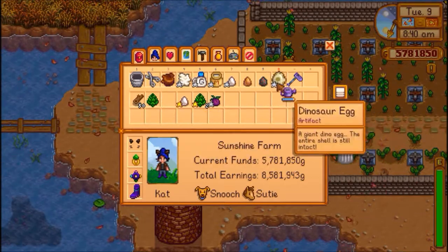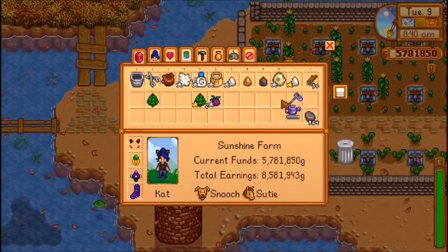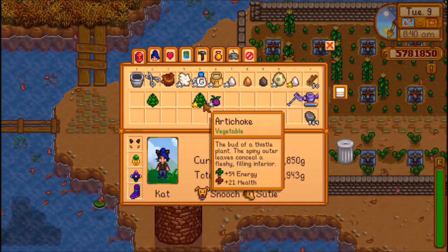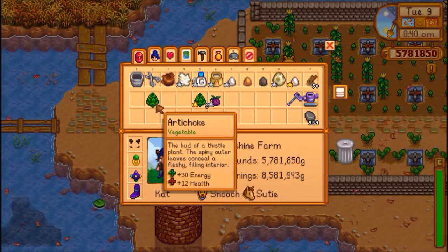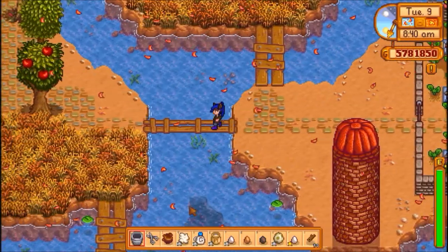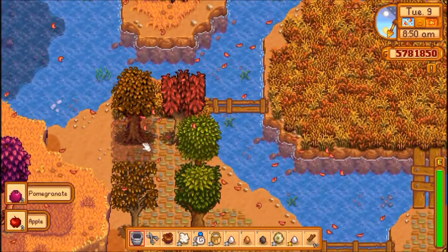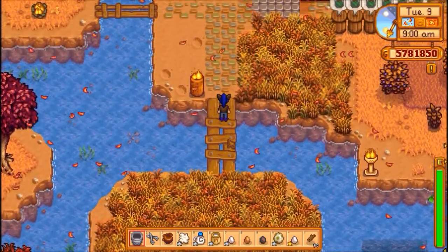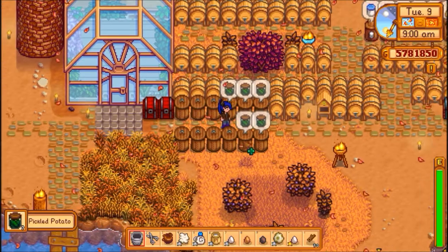People say that basic fertilizer, speed grow, and all this other stuff actually makes your crops better quality, but I used quality fertilizer on those artichokes I just picked up and as you can see I only got two gold and one regular. So I don't see a big difference in that either. Is there something I may be doing wrong? If somebody can leave it in the comments — I just haven't noticed a difference between basic quality fertilizer versus high quality fertilizer versus just growing them outright.